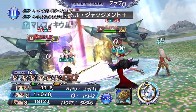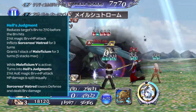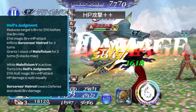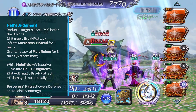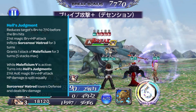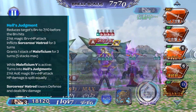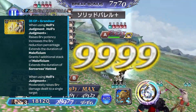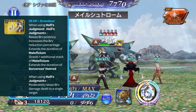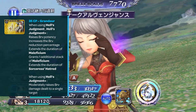Her Crystal Strength 20 skill, Hell's Judgment, reduces the target's brave to seven-tenths before the brave hits. It is a two-hit magic brave plus HP attack that inflicts Sorcerer's Hatred for three turns and grants one stack of Maleficium for three turns, max five. At Maleficium five, it turns into Hell's Judgment+, a two-hit AoE magic brave plus HP attack with HP split equally. Sorcerer's Hatred is a unique debuff that lowers defense and deals brave damage. Her 35 CP weapon Grandeur increases brave potency of Hell's Judgment and Hell's Judgment+, increases brave damage reduction, extends Maleficium duration, grants an additional Maleficium stack, and extends Sorcerer's Hatred duration.